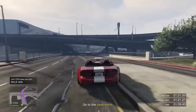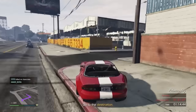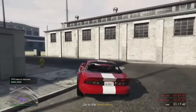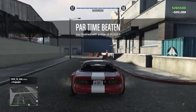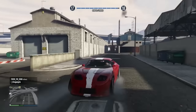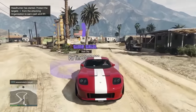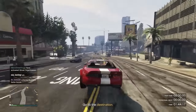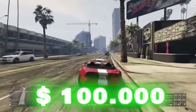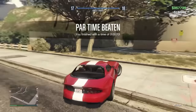This might take you a while — some players complete it first go, for others it might take an hour. Either way is completely okay — it's worth the time because $250,000 is incredible for a low-level player. Once you've completed your Hal's Special Works time trial, you can also complete the normal weekly time trial with your Banshee for an additional $100,000. So just for doing these two time trials, we've made $350,000 and we're well on our way to becoming a millionaire.